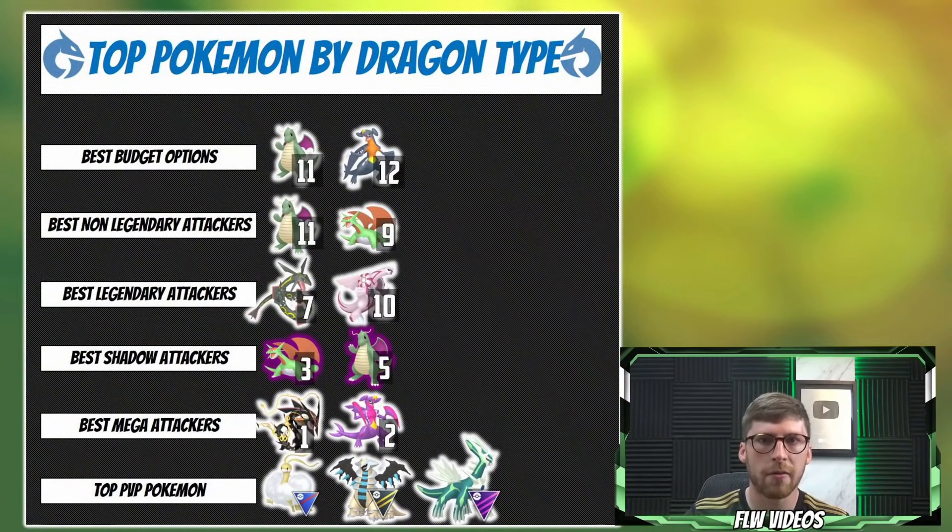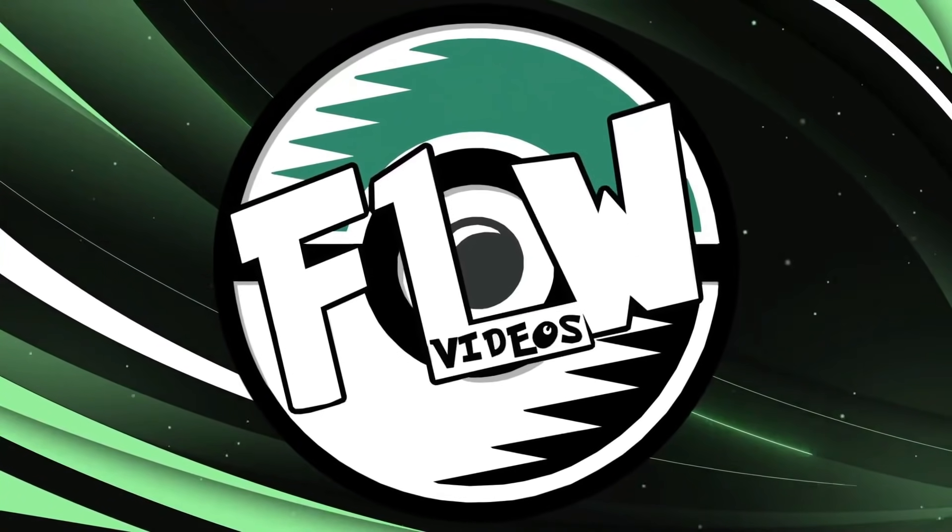A lot of people have been asking for an overall graphic to summarize everything. Go ahead and take yourself a screenshot of this - it's all the Pokemon we talked about today and the numbers correlate to their raid performance in the simulation. Dragon typings are just so unique and there's a lot of future value that has yet to be unleashed, especially in relation to those Mega Pokemon. I wanted to cover Pokemon that are not currently in the game because there's just so much value waiting to be unlocked. Let me know what you think about these Dragon type Pokemon in the comment section below - what is your favorite Dragon type to use?